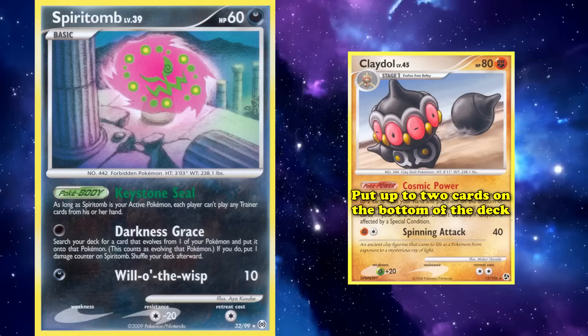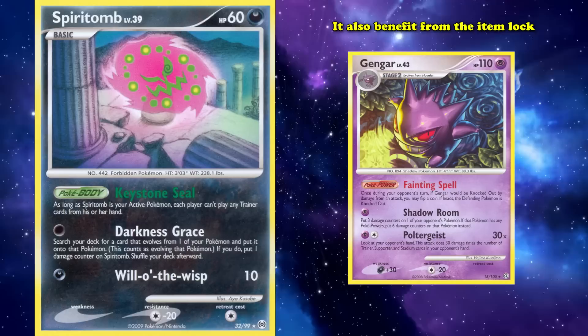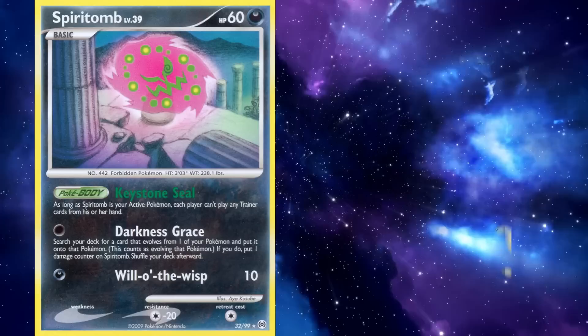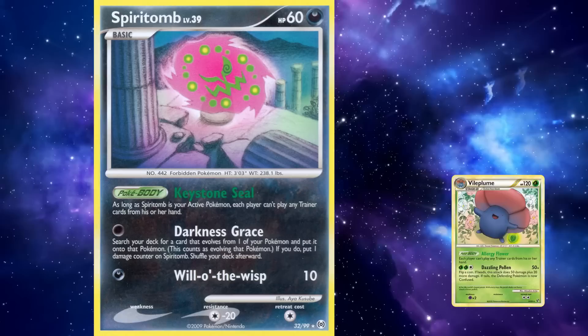A commonly evolved attacker was Gengar from Diamond and Pearl Stormfront, which didn't just benefit from being put into play easily by Darkness Grace, but would also benefit from the item block of Keystone Seal due to its attack Poltergeist, which dealt 30 damage for each Trainer card in your opponent's hand for a Psychic and Colorless Energy. Spiritomb could also be used to set up Vileplume from HeartGold and SoulSilver Undaunted, which would block both players from using items with its Allergy Flower Pokebody, removing Spiritomb's requirement of having to stay in the active spot. Its setup and lock power in combination with being easily usable due to being a basic makes Spiritomb one of the best cards ever.